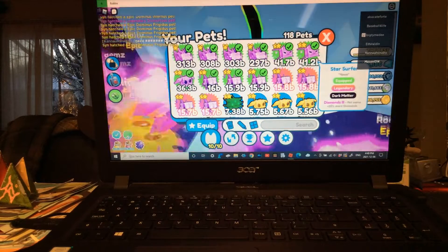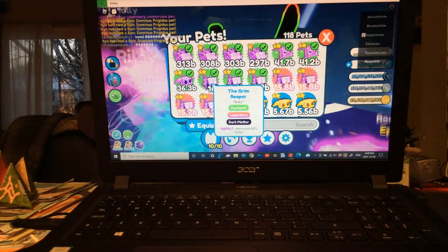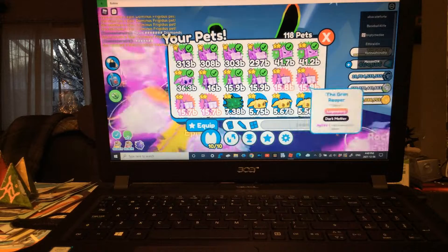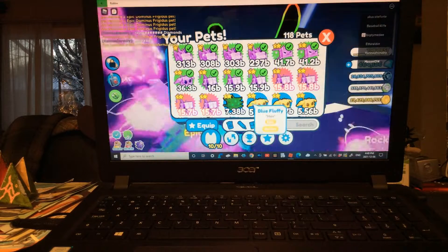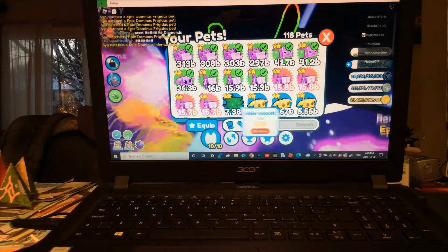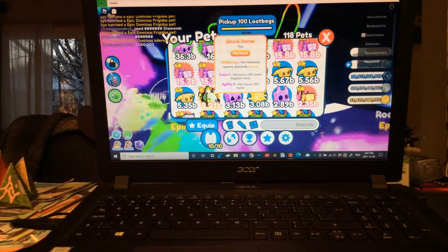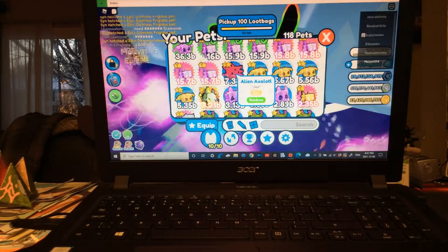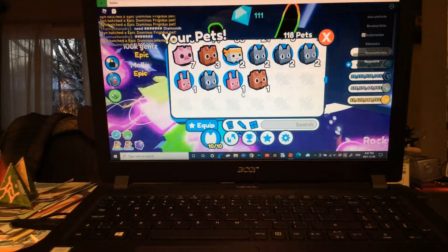Then I have these dark matter star surfers, a dark matter red fluffy, 1, 2, 3, 4, 5, 7 Grim Reapers, and dark matter Grim Reapers. I also have a gold horse and alien axolotl.